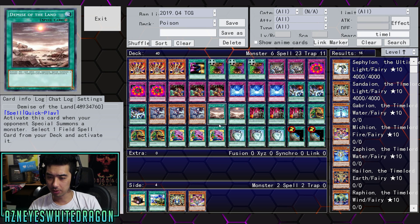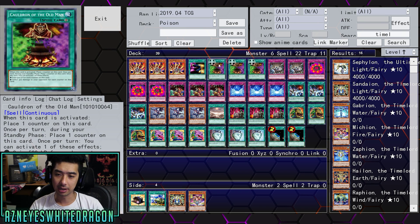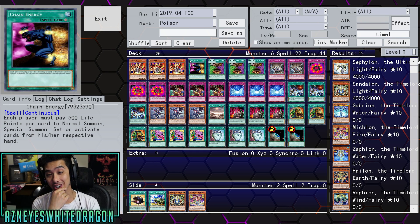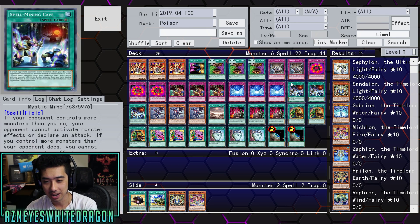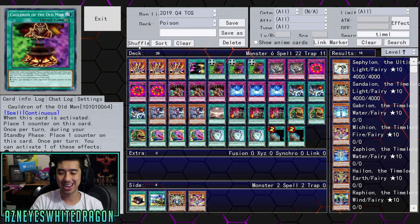If you guys want to make any other suggestions for this build, it's just a rough little suggestion. We definitely got to see it in action — really cool stuff. Chain Energy: if you go first and you open up two Chain of Energy, it could be really dirty. Sometimes I just want to max out on this card, but it's one of those cards where you've got to have it going first. Let me know your thoughts, guys, on the Cauldron of the Old Man 2019.